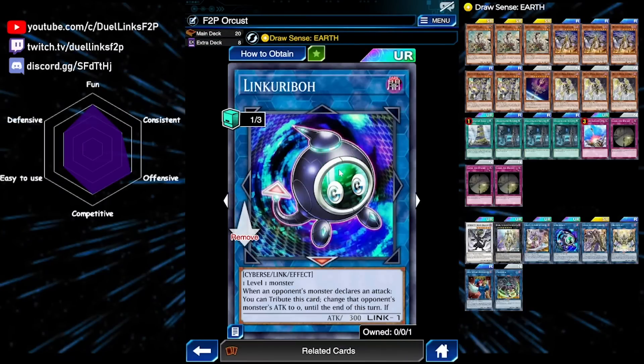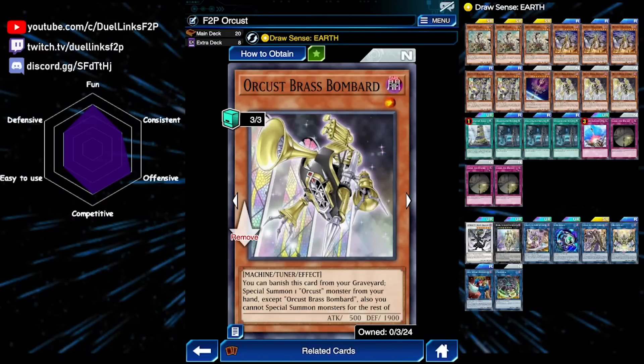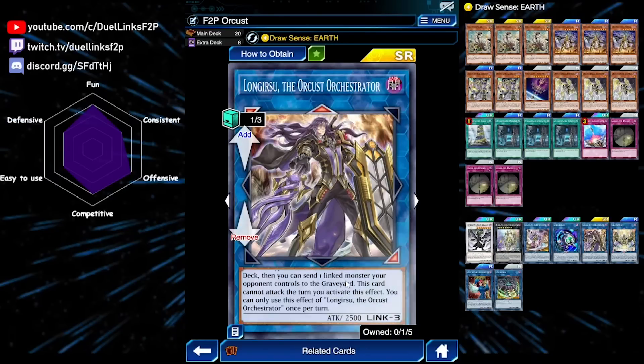Next up is Link Karibo. It's actually really important for this deck because we are playing 3 copies of Brass Bombard — you can normal summon Brass and then link it off for Link Karibo, activate Brass's graveyard effect, summon another Orcust from your hand, and now you have 2 monsters for Galatea. Next up is our Link 3, Longyusu. This Link card cannot be destroyed by card effects. You can target 2 of your banished Machine monsters, shuffle them back to the deck, and send a Link monster your opponent controls to the graveyard. This card cannot attack the turn it uses this effect. That effect itself is okay — you can summon it during your turn and use it to send your opponent's monsters to the graveyard, although it only points to 2 of your opponent's zones.